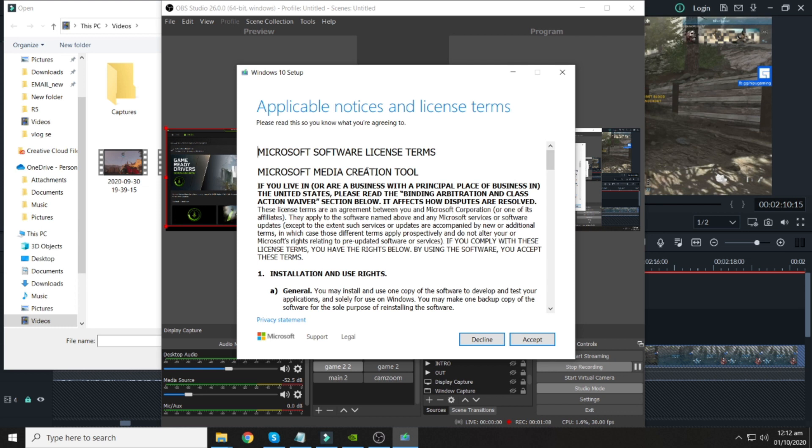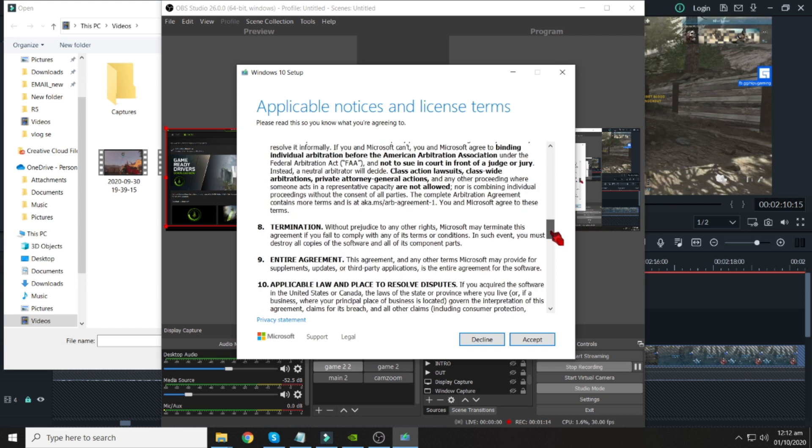Once you launch it, just continue after a few steps of agreements and you'll see 'Update this PC.'